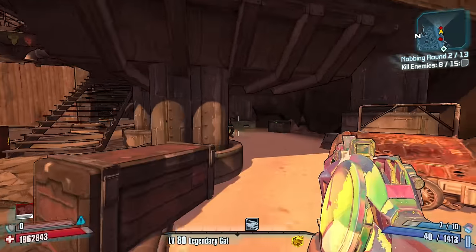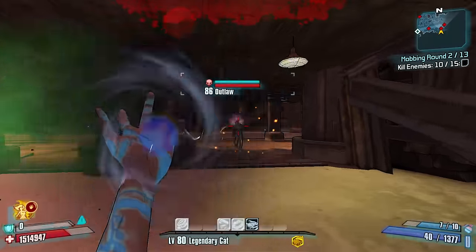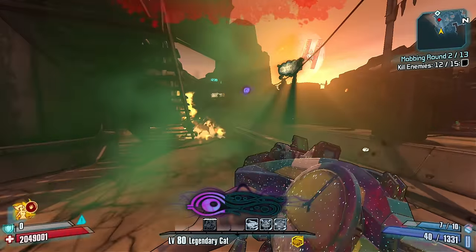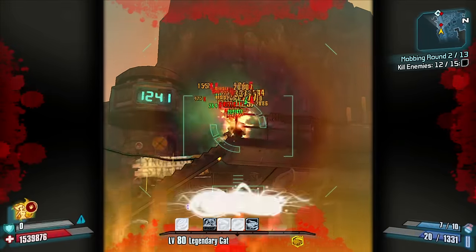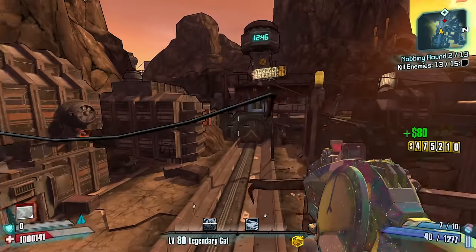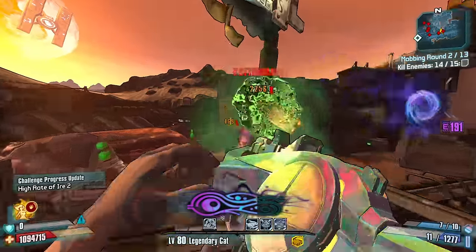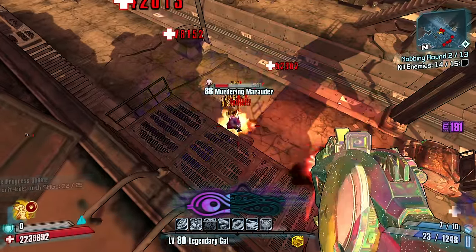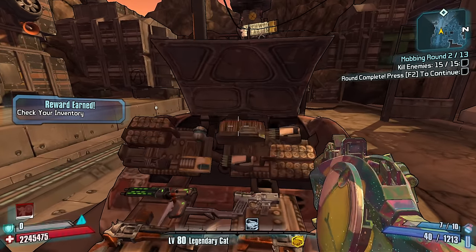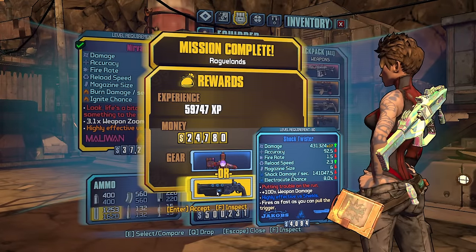Goodnight goodnight. I do have a plasma caster I could throw on — gone, gone. Follow the ball, follow the ball. See you later. Now you're gone. Sometimes it's easy, sometimes it's hard — that one was easy. Do I have enough for a raid boss? I don't know.